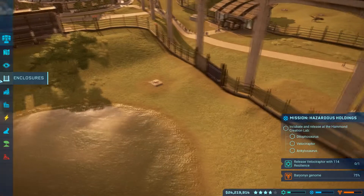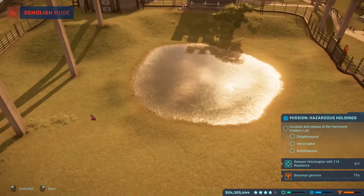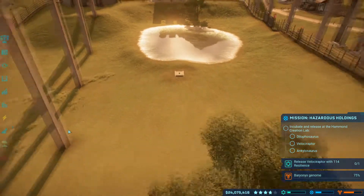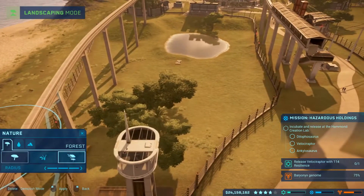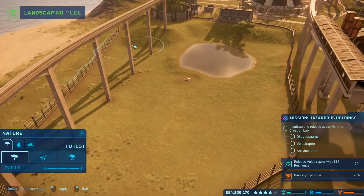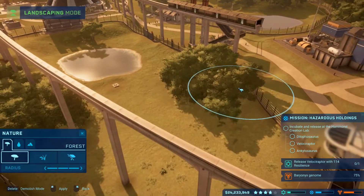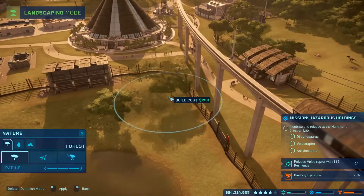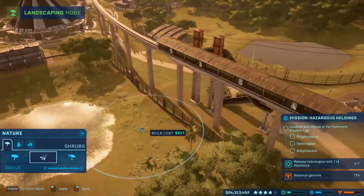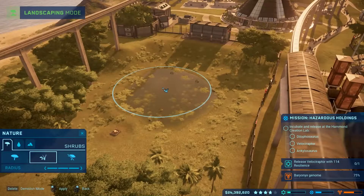That was a bad spot to put it — right in front of where the ranger's gonna have to use that fence. Alright, we'll put you back here then. A little more trees. We're gonna remove these trees real quick, put some shrubs over here, put the forest line over there, a little bit over here. Move that, put in some shrubs.